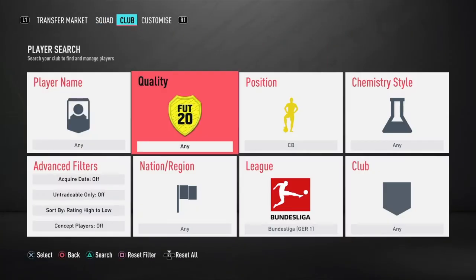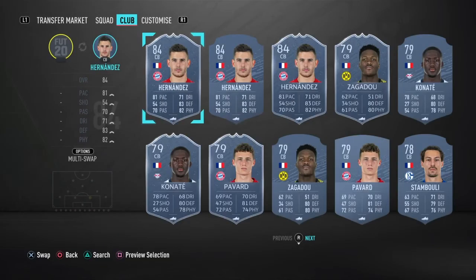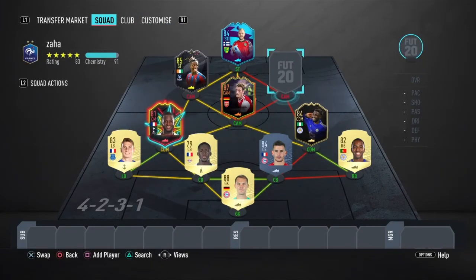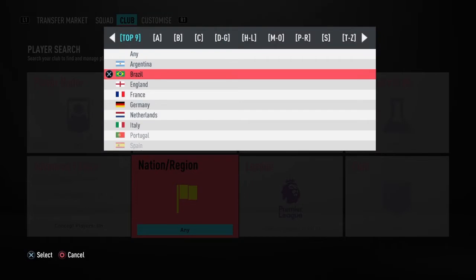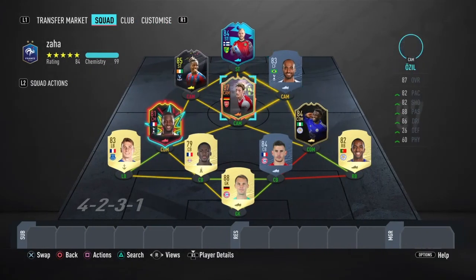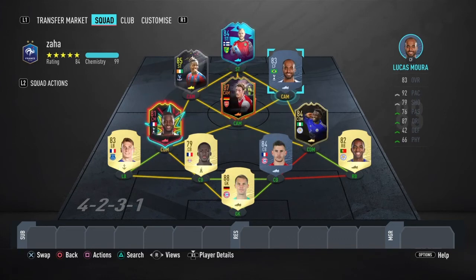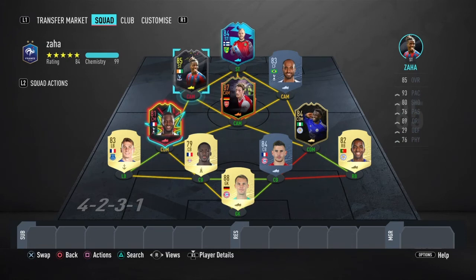This is going to be our first concept player, which maybe some of you can guess. Concept player is on, and it is going to be Lucas Hernandez. He's now quite cheap, like around 30k, so you can get him. And for the final card today, I'm sure you can guess it by now - Mr. OP 92 pace Lucas Mora. He is also around 30k. As you can see, we've got 99 chemistry in this squad. Everyone is on 10 chemistry. Lucas will be with the manager and with the position change, and Zaha as well will be on 10 chemistry with a position change.